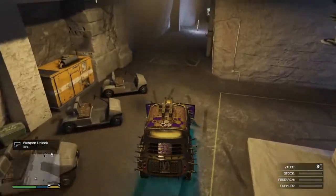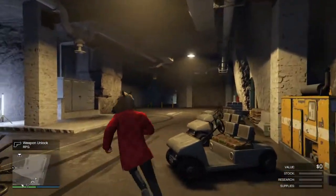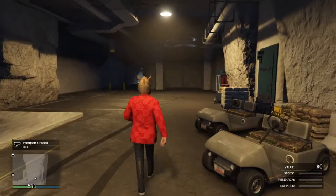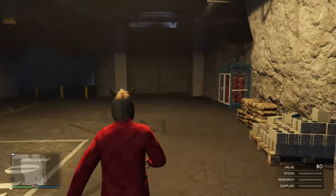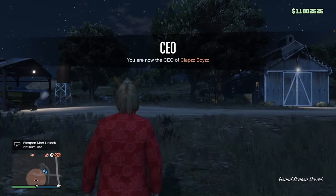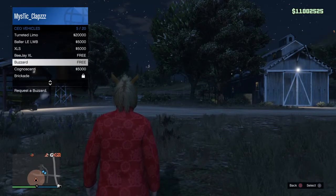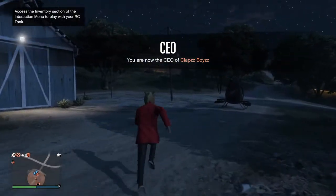When you drive out of your MOC you want to keep it there, and then you want to exit your bunker — but make sure you're in a CEO first. You want to exit your bunker once you put it there. Then you want to request CEO Buzzard or get a street vehicle. I recommend CEO Buzzard because it's just so much easier. You want to go to your facility.